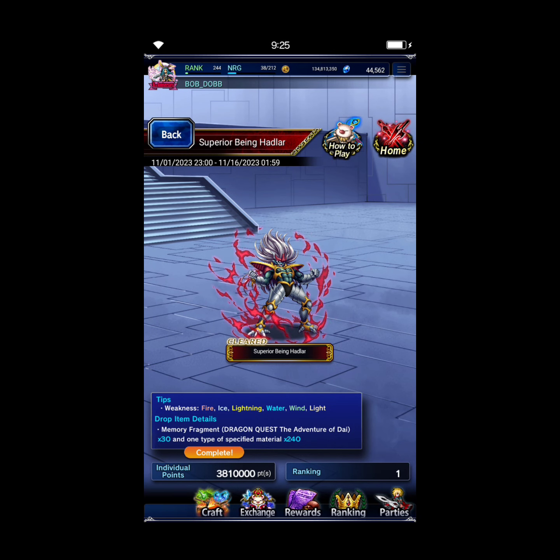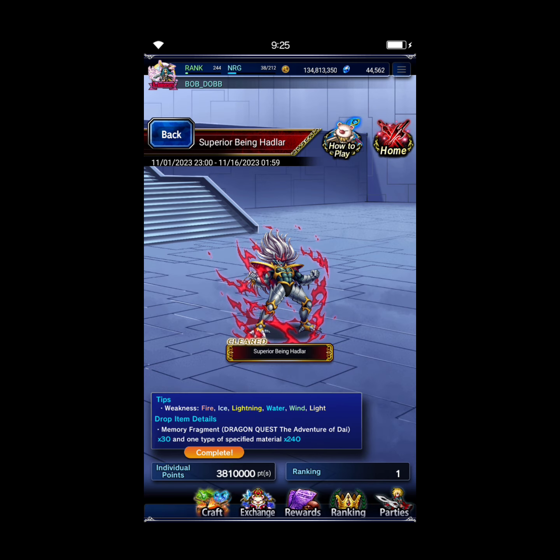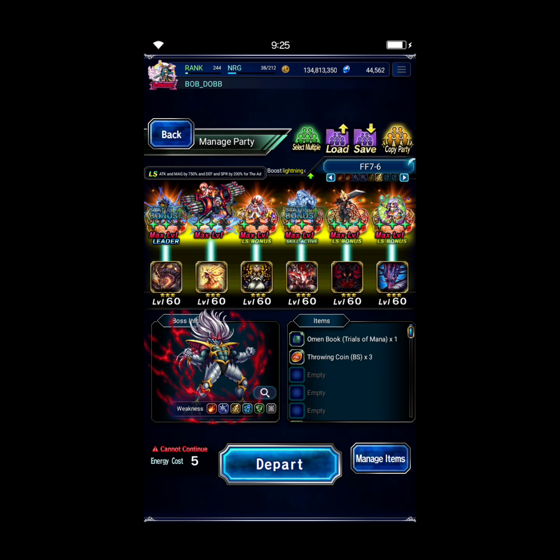What's up guys, we are going back into Superior Being Hadler for a Rank 1 clear, hopefully, with kind of a custom team, trying to build a clear around some units that someone has that reached out to me. I'm using him — I know the person that contacted me has Liar Heart, so I'm hoping they're roughly equivalent when they do their own clear.